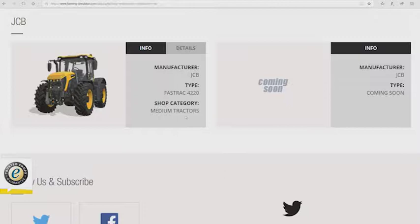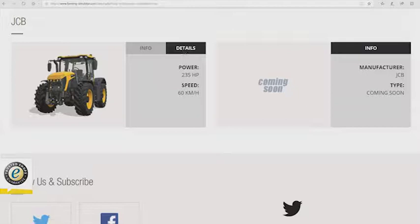Husqvarna — we've seen the 550 XP before. JCB — actually we haven't seen this one before. We have the JCB Fast Track 4220, it is a medium tractor with 235 horsepower and a top speed of 60 kilometers per hour.